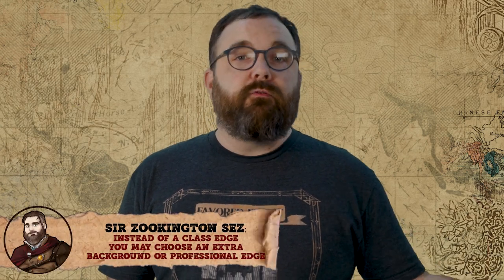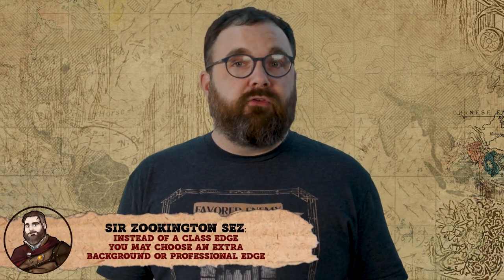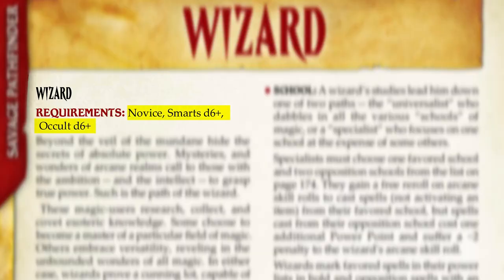So how do we select edges for our character? To begin, every Savage Pathfinder character gets one free class edge. Since we've already decided that we're going to be playing a wizard, that makes our first choice pretty easy. Each initial class edge, known as a core class edge, has attribute requirements, as well as class-specific traits that we'll need to make note of. In our previous episode, we made sure our smarts and occult attributes were at least a d6, so we're covered there.